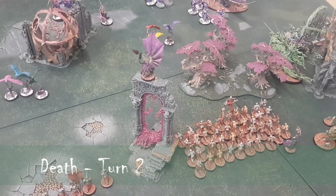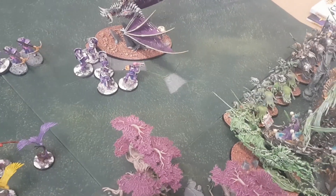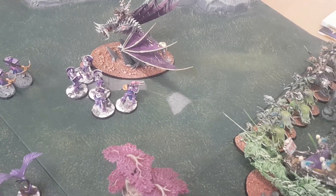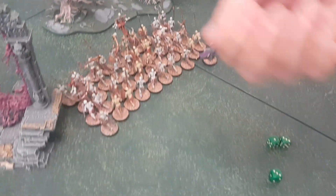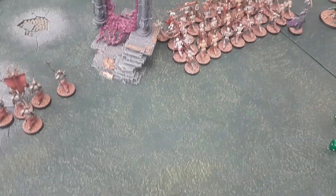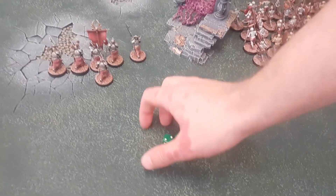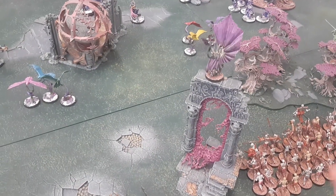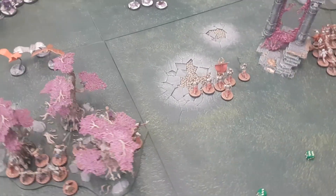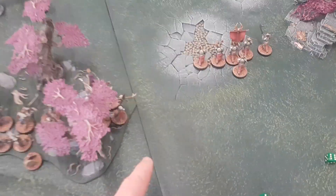Luke is going first. Hero phase for death: he's going to do his command ability on himself again — re-roll all failed hit rolls, hopefully he remembers this time. He casts Mystic Shield on himself, getting it on a twelve. Dance Macabre goes off on that unit as well. He'll try and summon Zombies — a four-plus — and gets it.